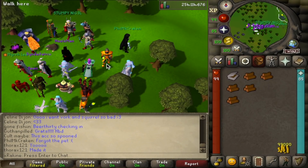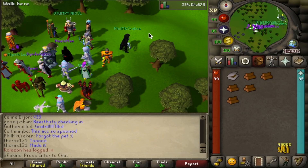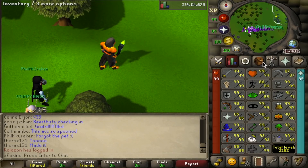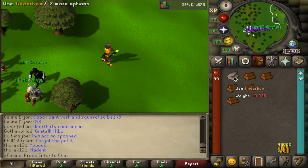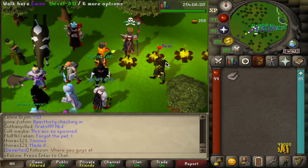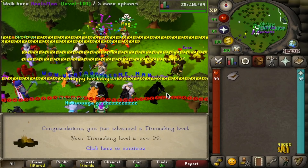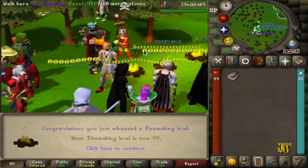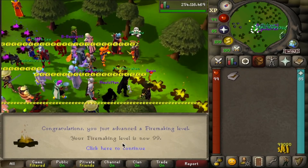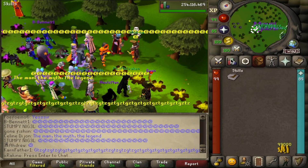We got everyone here on stream. We are ready to get 99 Firemaking. It's pretty funny — this is most people's first 99, and I'm almost 2200 total getting this. We got five logs to burn for this level. Three, two, and one — 99 Firemaking! Let's go. One of the least dramatic 99s I've ever gotten, but still really nice. This is the 13th 99 on the account. Let's get this cape — the NPC said 'I'm sure you'll look hot in that cape.' We're looking freaking good. Of course, we got to do the emote.